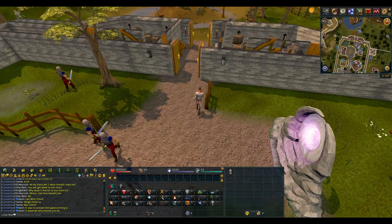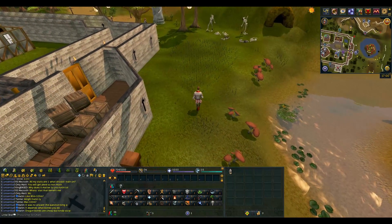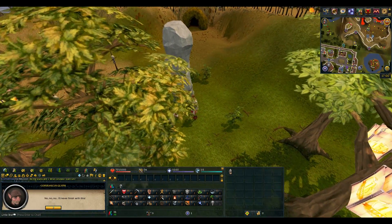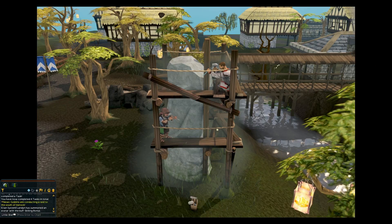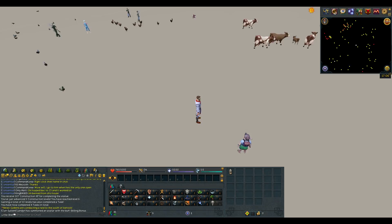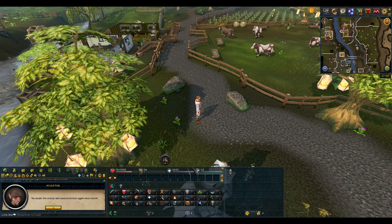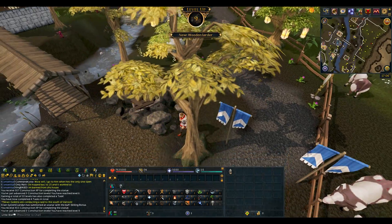I'm not sure if Ooglog has a requirement, but since I'm over in Yanille already I'm going to build the scaffold here, then do all of them — there's one in Lumbridge, this one, and the one in Taverley. We're here finishing our final statue and we've gained a couple of construction levels. We've done the Taverley one and the Lumbridge one. Level 9 construction, not too bad. We'll do the Canifis one whenever we finally unlock Canifis.